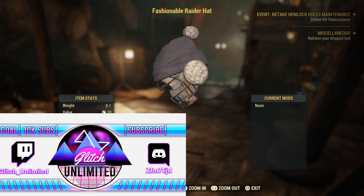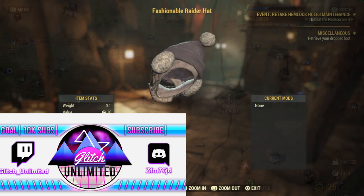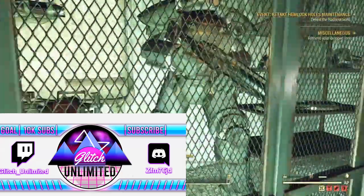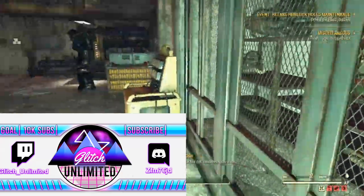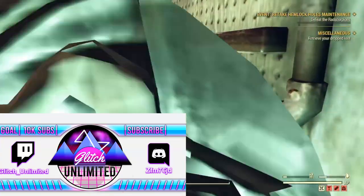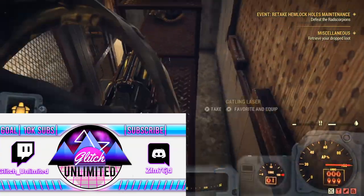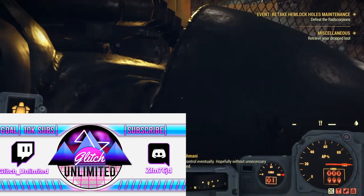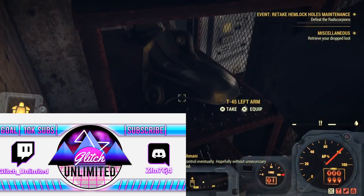This is one of the items you can get there — you can also get plenty of other items, but this is the one that mainly sticks out for me because I do not have it. I'm sure most of you are wondering: does this work at Atlas where the Brotherhood is? Absolutely not — this is the only spot.